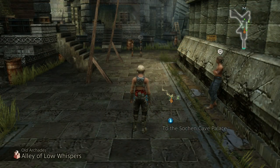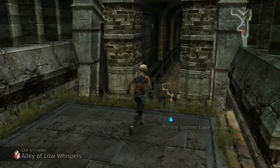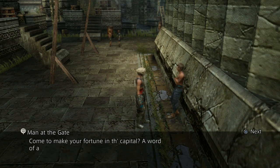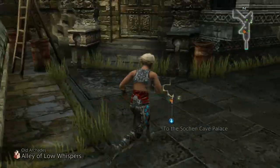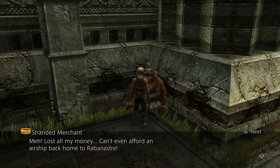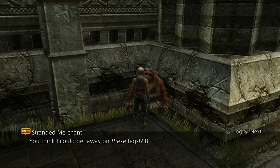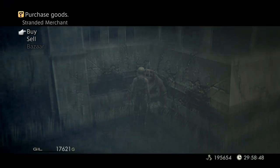Alley of Low Whispers - cool. We'll start by looting these chests - 15 gil, yeah yeah, okay. Let's talk to some people. Man of the Gate: 'Plenty of worms come up out of the ground here, but not many of them are the sort with two legs. Come to make your fortune in the capital? Word of advice, worms - turn back while you've still some gold to your name.' Nope - I don't have a lot of gold to begin with. 'I got a lot of junk that can sell for gold' - 'Lost all my money, can't even afford an airship back home to Rabanastre. I started going back through Sochan but I hear some ancient worm lurks down there and I don't much care to run into one. I'm stuck here for life. Would you buy something to help a fellow out?'